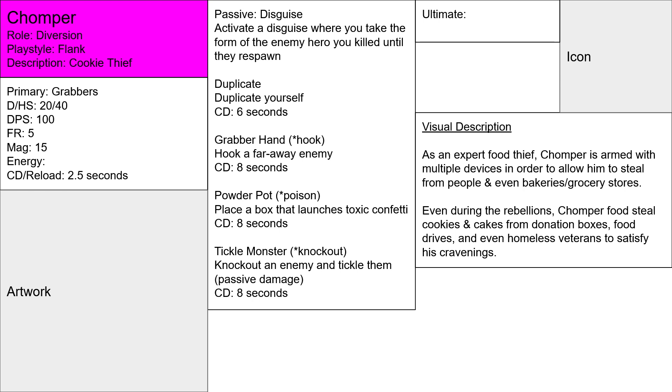Because the enemy can't kill you while you appear to be that enemy hero. Then there's Duplicate — duplicate yourself. This allows you to create a clone of yourself that walks around just like you do. They can try to kill you, but your clone can't do anything — it's just a trick, just a basic distraction.